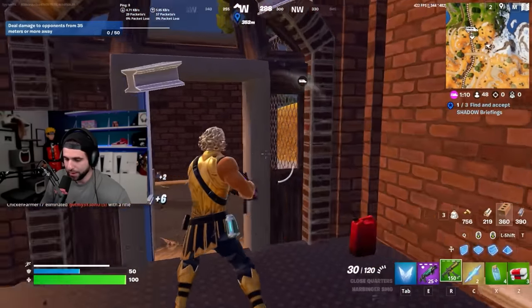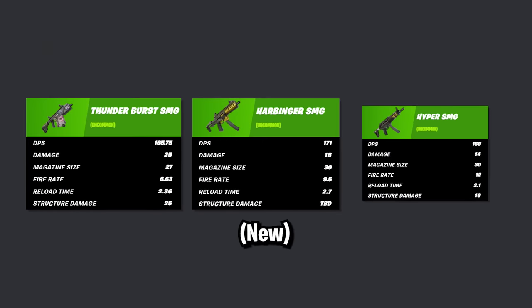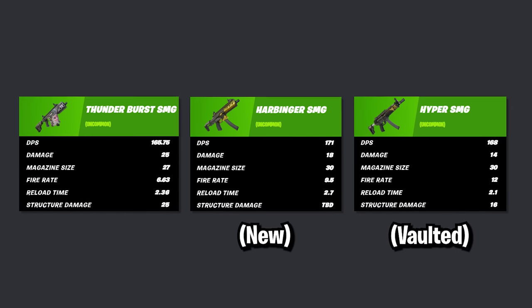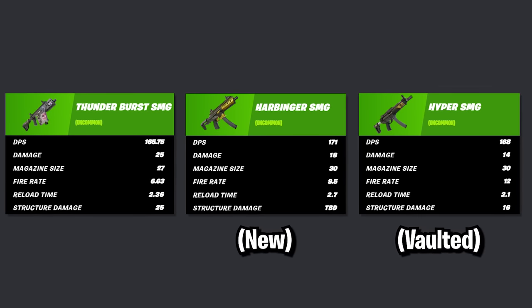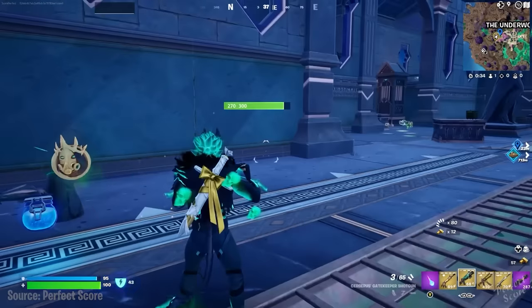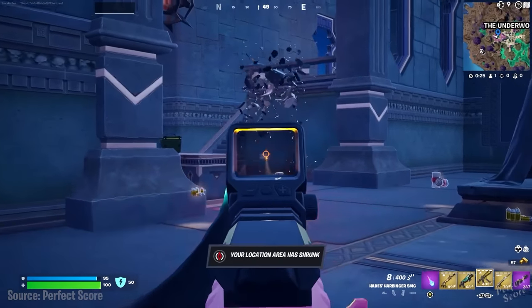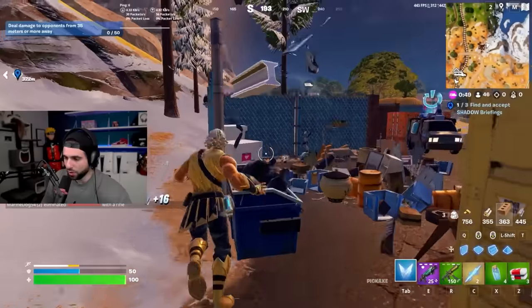The new SMG is pretty good, but the burst SMG is still the better SMG. The new SMG is better than the Hyper SMG we had last season which got vaulted. The mythic version of the SMG is actually pretty good — that's the one Hades drops near the Underworld if you challenge him.